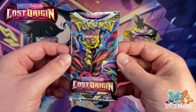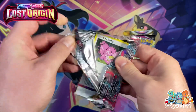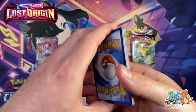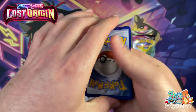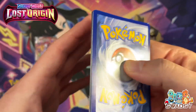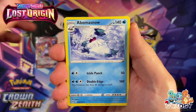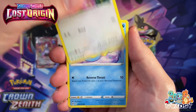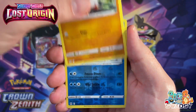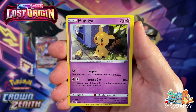Alrighty, third and final box, first pack — Lost Origin. Let's see if this can smash the other two boxes out of the park. There's a Licky-Licky right there, have a code card. Fighting Energy, Gift Energy, A Bomb of Snow, Lost City, Licky Tongue, Horsey, Shuppet, Shellos, Growlithe, Gasteria Reverse Holo, and a Mimikyu Non-Holo Rare — it looks like that's gone through a bandsaw!